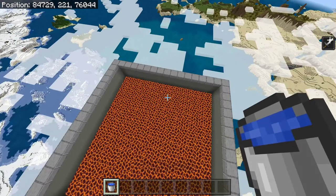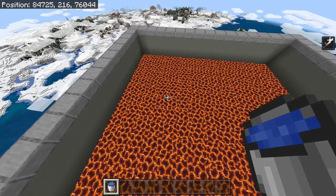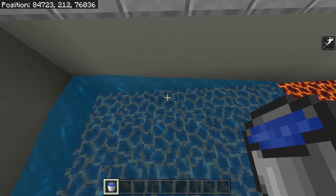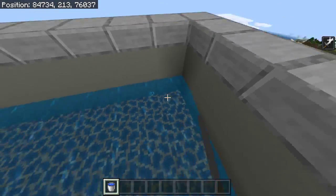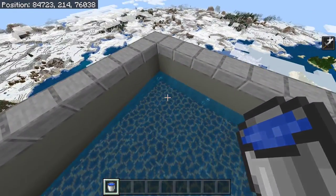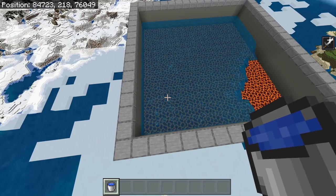Now we need to fill in this area with water. Because placing each individual water bucket would take forever, there is actually a quicker way to do it. First, place a bucket of water in the corner. Place another one with a block's gap in between it, and keep going until you've completely filled in one side. Then do the same on another side, and then the entire layer should fill in.